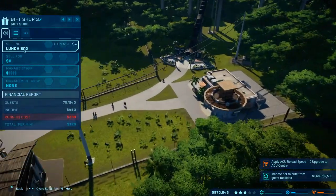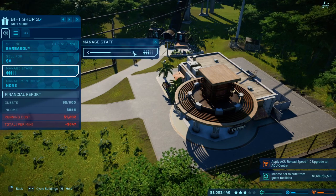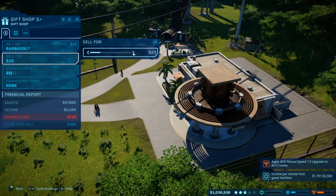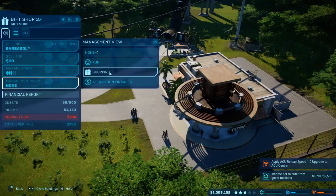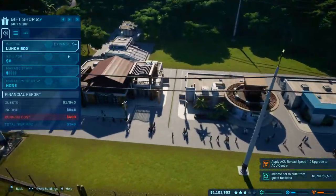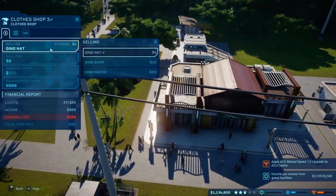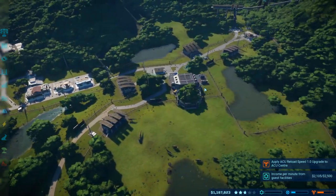Can we change what you're selling? You're selling lunch boxes and we've already got one doing that. Let's manage staff and put more staff up — sell for six, expenses ten. We need to put that up a lot, let's go twenty. That sounds like it would make a profit. Management view — shopping? Put it up to seven and make it fun for no apparent reason because that's selling lunch boxes. Can we do this on all of them — dino hats, dino shirts? I don't understand why one building can only sell one item.